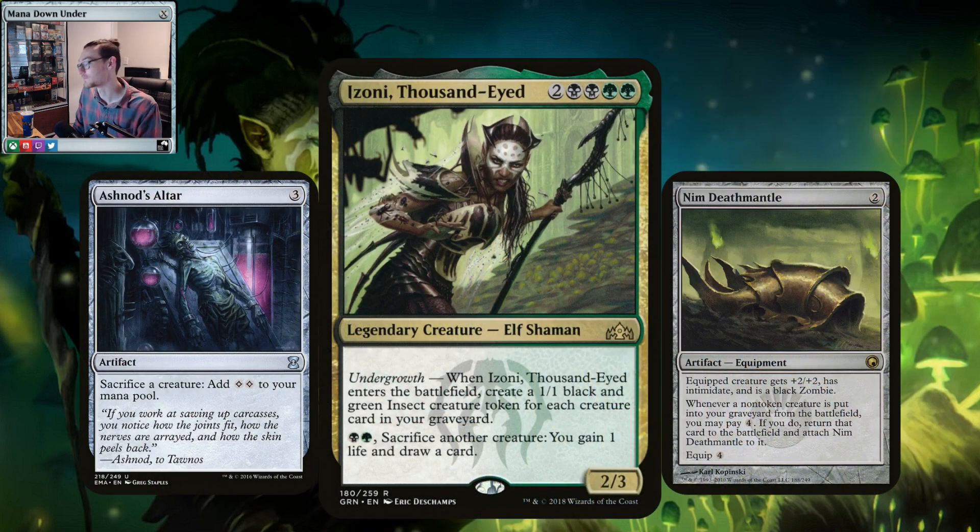I will mention one infinite combo first: Ashnod's Altar and Skullclamp — sorry, Deathmantle. A lot of people have pointed it out already. The idea being Izzoni enters, creates at least 2 other tokens, sack 1 token for 2 mana, then sack Izzoni for 2 mana — that's 4 mana. Izzoni just died, pay the 4 for the Deathmantle to bring her back, Undergrowth triggers again, you get more tokens, and you just keep looping it until you have infinite mana and infinite tokens.